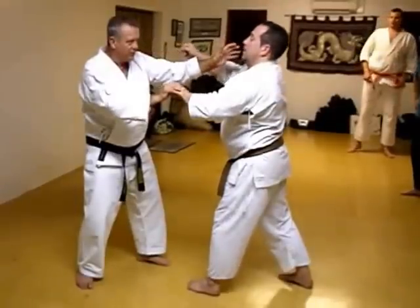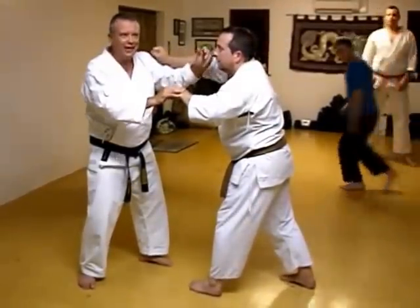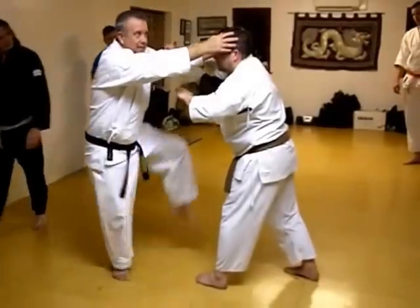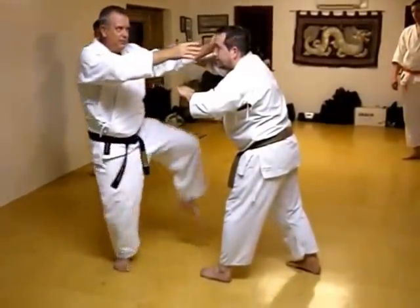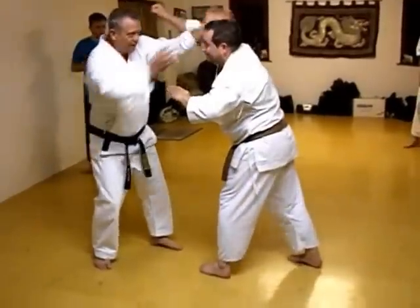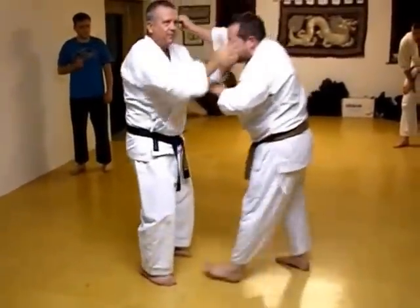We'll move his head back a little bit — leave your hand there. Not too much, because I'm going to use his head. So I've blocked that, grabbed that, this knee first. I'm doing nothing in particular with this knee. He swings. He swings.